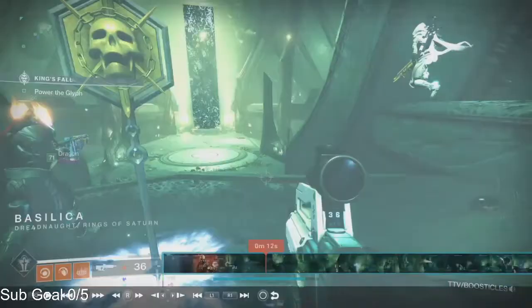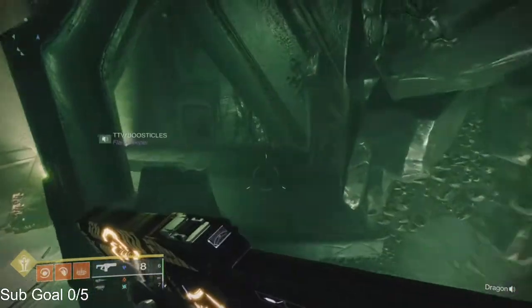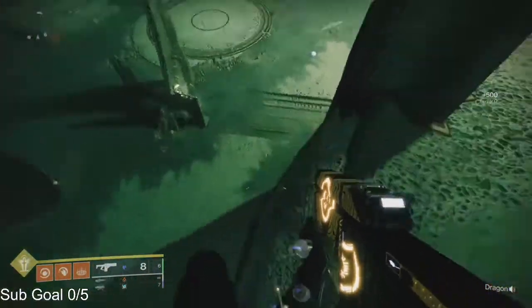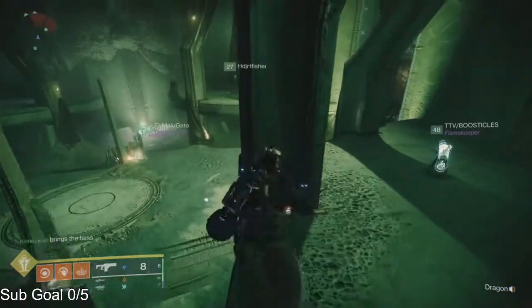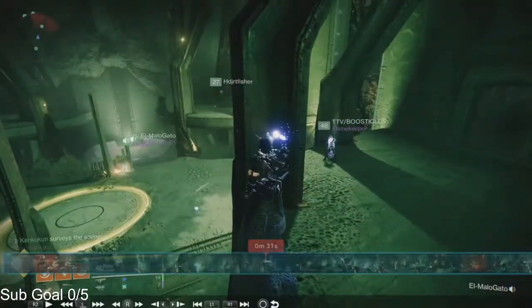Let me fast-forward a bit. When the raid starts I'm going to stand up on the top right — there's also a top left. The second runner, the one switching off with the first runner, should be up on the top right or left side of the room waiting to grab the brand claimer.